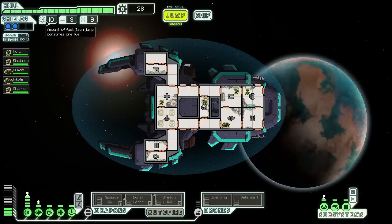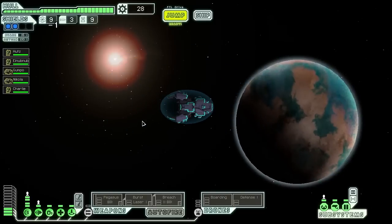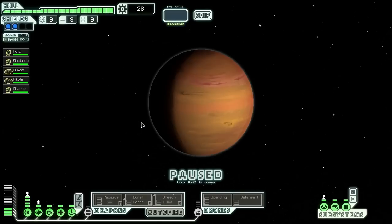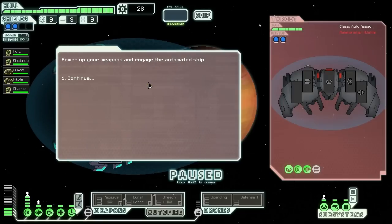Getting a bit low on fuel, we need to keep an eye on that. But let's see what the sector has to offer. We can go up or down — this one has more options. Okay, we ate the civilian ship... oh it's another automated scout, crap.